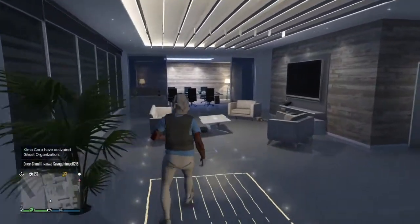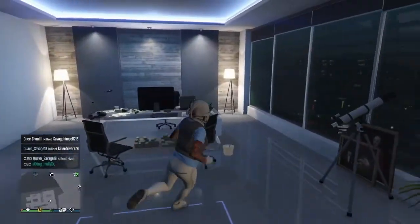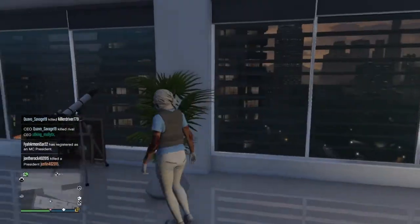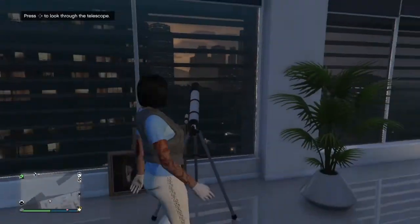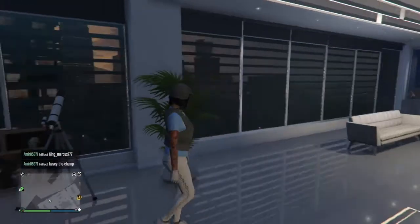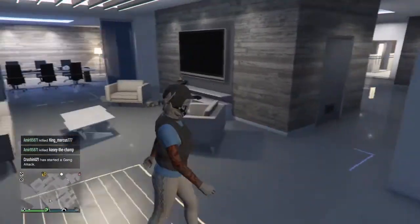Pick which head scarf you want to use. Now for the telescope glitch — you have to run past it and click right on the d-pad, and it should stop you in front of the telescope. I'm going to keep trying. It's going to take the head scarf off. After that, scroll down to Style, go over and click the outfit that you had saved, which is the one with the helmet.